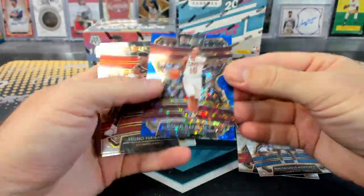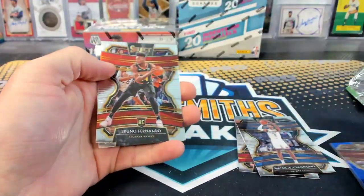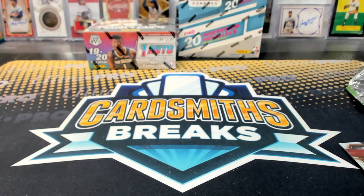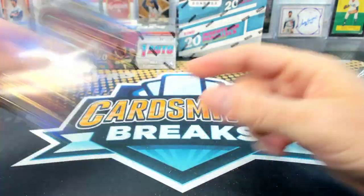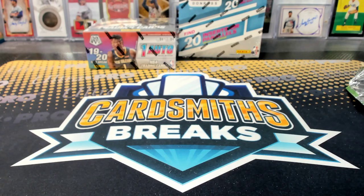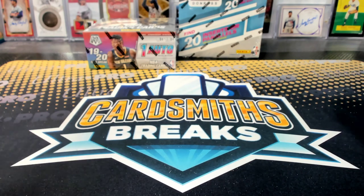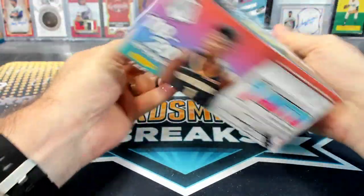And a Garland blue. Number 25. That's pretty good, actually. Fernando and Jaylen Noel rookies. And MW Claw at 20 of 25, Garland blue rookie fast break. All right, we'll do the fast break, mosaic, and then finish her up with the Optic T-Mole.